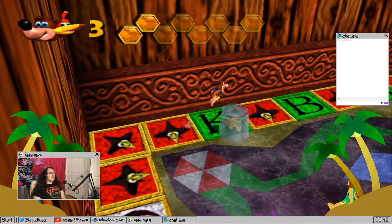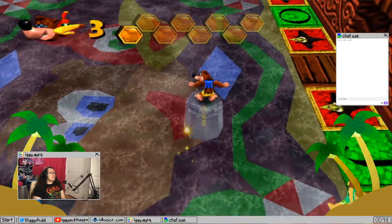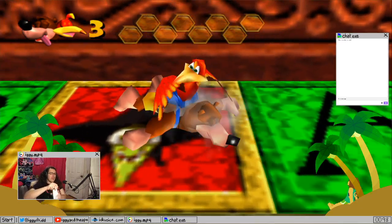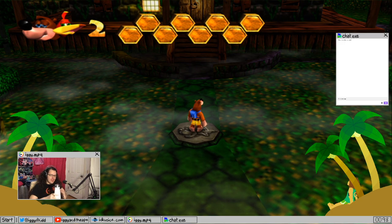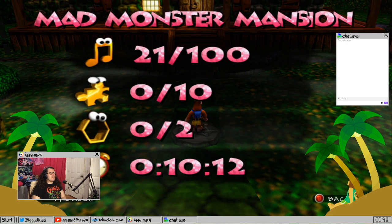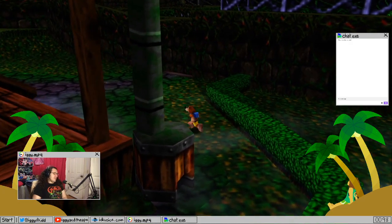Kazooie to dust. I believe it does not reset anything in this version when you die. In the original, that would have been a huge setback because you have to go find all the same notes again — it only saves the most that you've done.